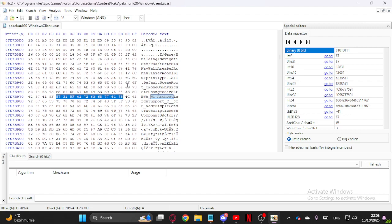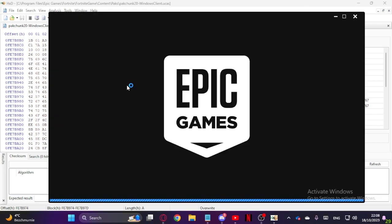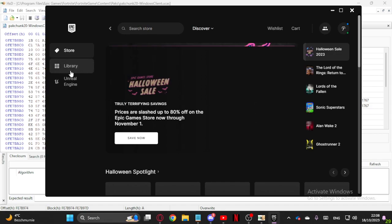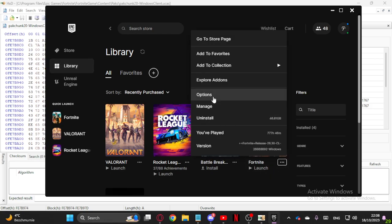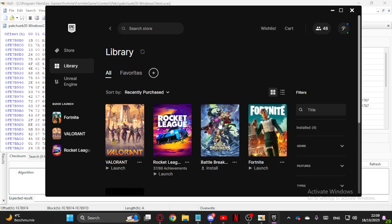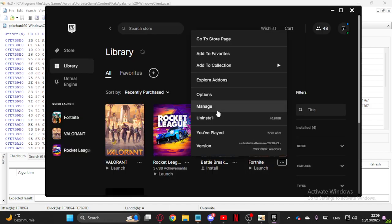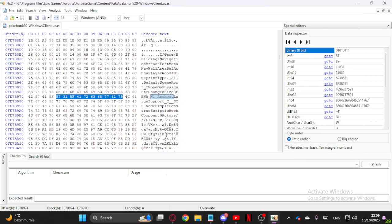If you do this and for some reason get a weird pop-up, just verify your game. If you don't know how to do that, go into the Epic Games Launcher, go into your library, find Fortnite, click on the three dots, select Manage, and then Verify. Just wait until it's done.